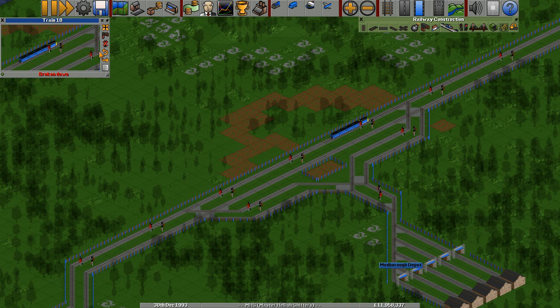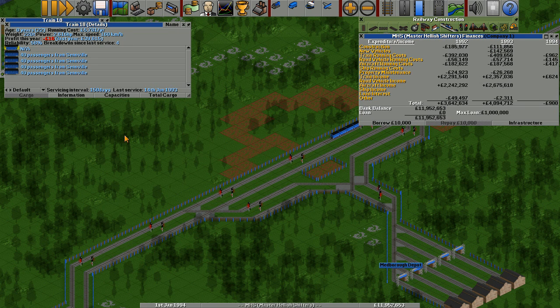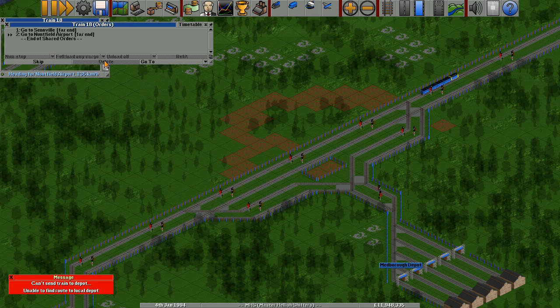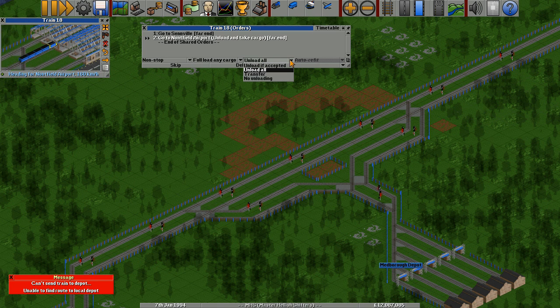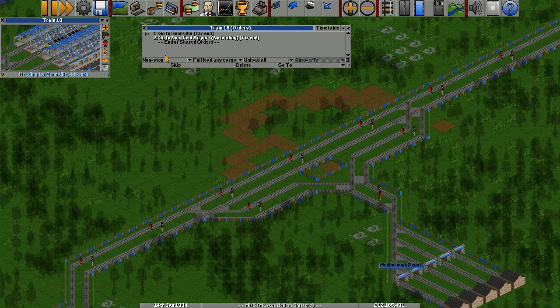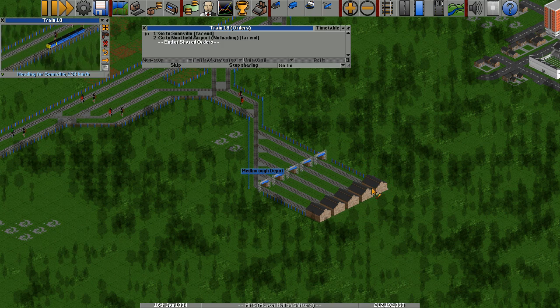Let's just check out — he's broken down. Breakdown since last service: four. The reliability is not very good. What I'm going to do is go on to his orders and after going to the airport, we're going to unload all. Load nothing, unload everything. Then we're going to go to the depot.